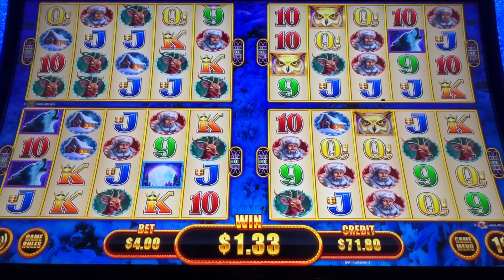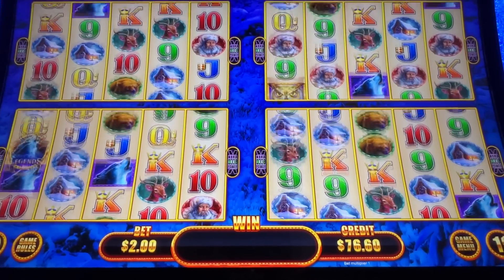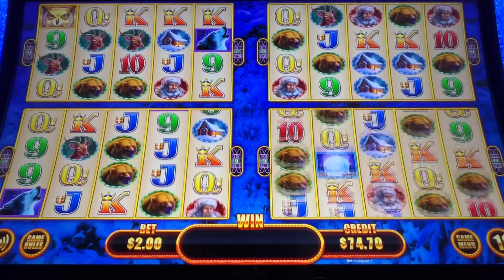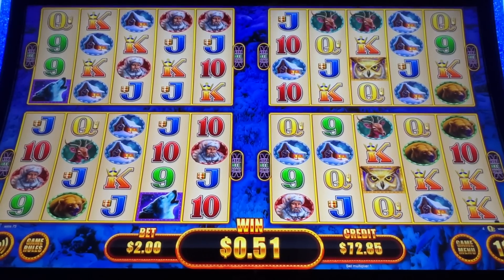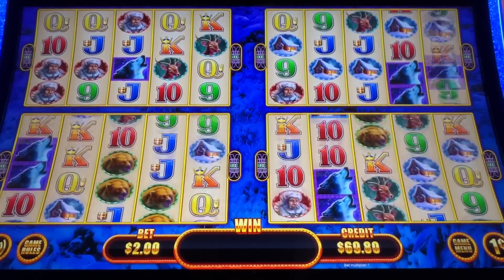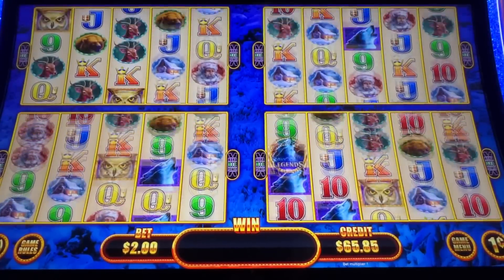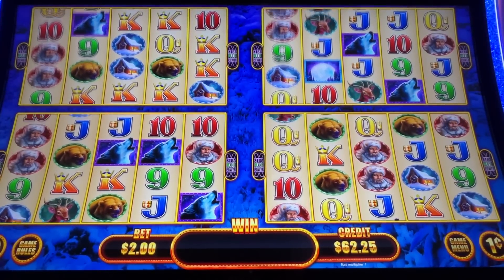Got some reindeer up there. Anytime these symbols that have Aristocrat Legends on them land, they throw coins up there, so there's a chance for the picking feature. Come on, bonus. I want to show you that wheel — it's really nice, all the possibilities on it. Come on, Wolf Pack. If the Wolf Pack runs across the screen, then we know we got the picking feature. And Timberwolf here — he is not howling at all.